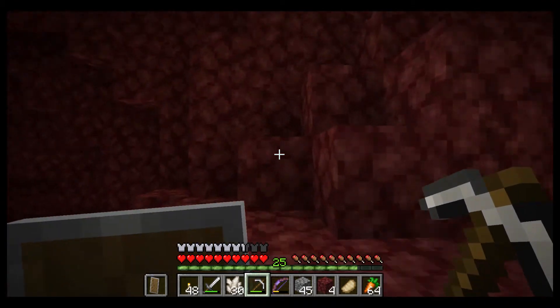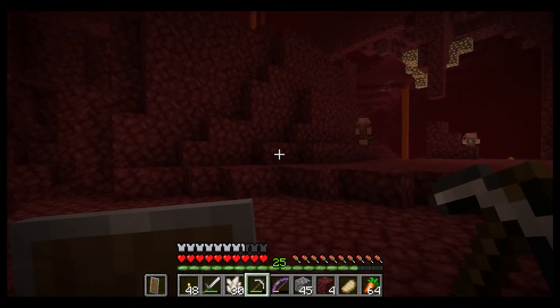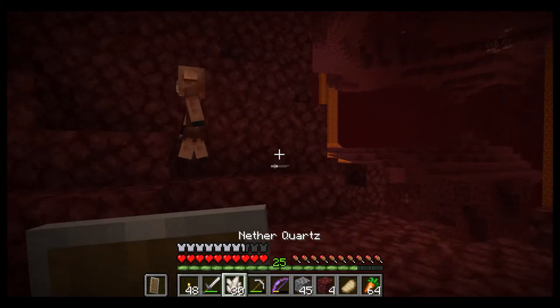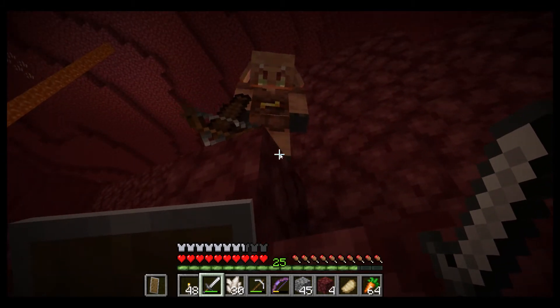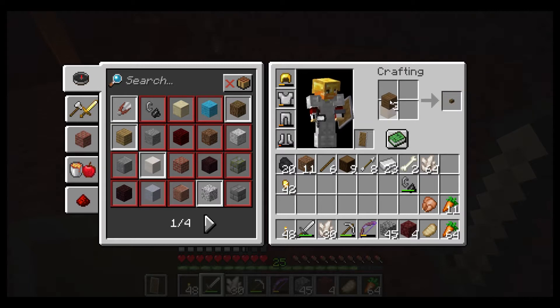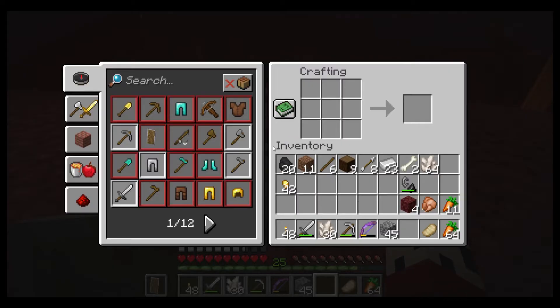Looks like we kind of exhausted this spot. Let's make some gold bars and then see what a piglin will trade us. We'll make some gold bars — we got four — and we will kill him if the trade is unacceptable.